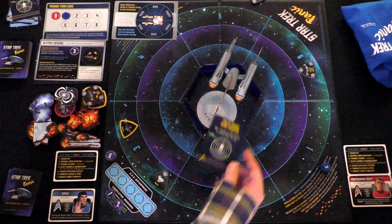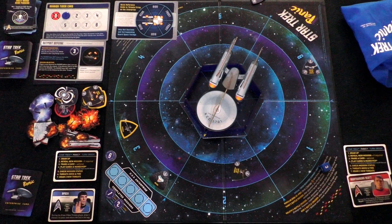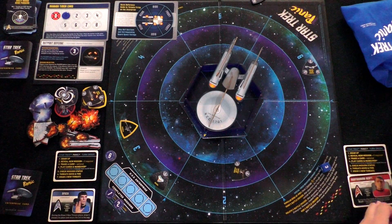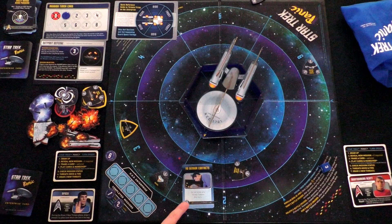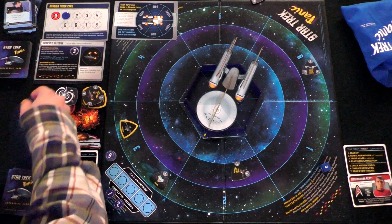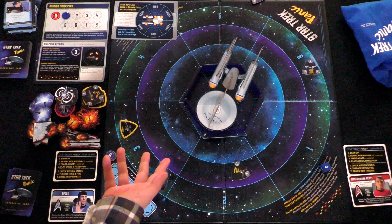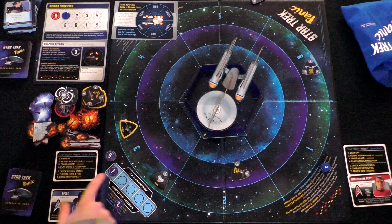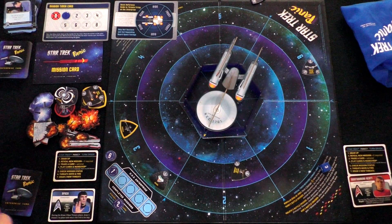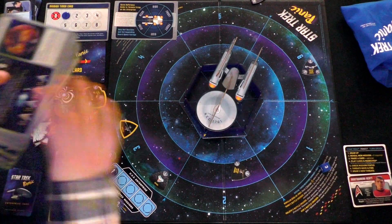I'll do short-range front phasers first to knock out this nearby ship — that's one down. Then I'll rotate the Enterprise. Now I can hit the sides. The Tholian is threatening to trap us if it hits — so I'm going to knock out the Tholian with medium-range side phasers to keep maneuvering ability intact. The rest of my cards are short range, so I'm done. Mission status is down to four. The disabled ship moves and fires — wait, it doesn't, it doesn't move or fire.